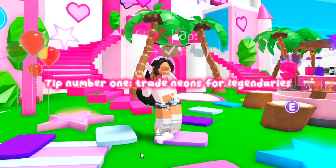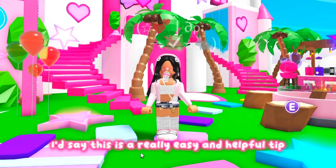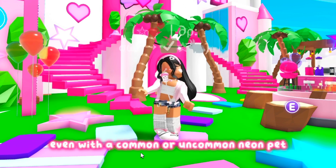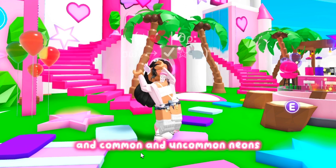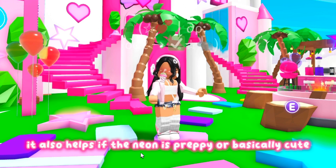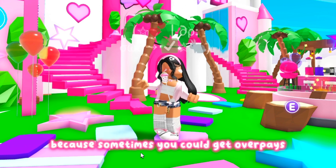Tip number one: trade neons for legendaries. This is a really easy and helpful tip since you could get a legendary even with a common or uncommon neon pet, and common and uncommon neons don't take that long to make. It also helps if the neon is preppy or basically cute, because sometimes you could get overpays just because the pet is cute.